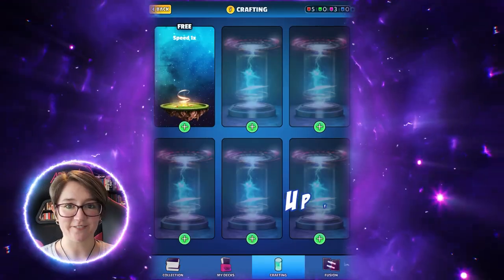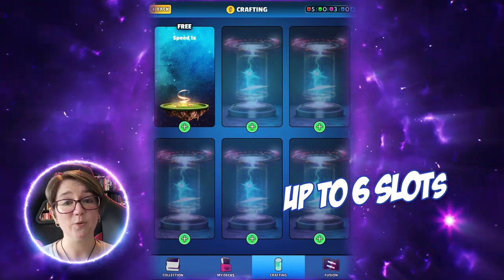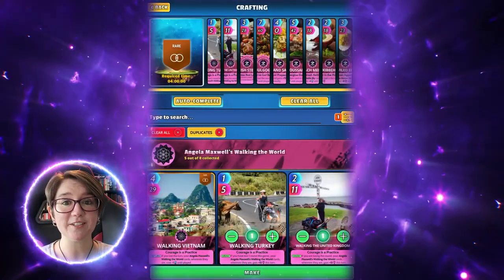Pop into My Cards and hit Crafting. Here you'll see you can have up to six cards crafting at any one time, and the first slot is always a freebie. You will have to use coins or generators to open the other ones, but don't worry about that — we'll talk about that later. Hit the freebie slot, let's get started.